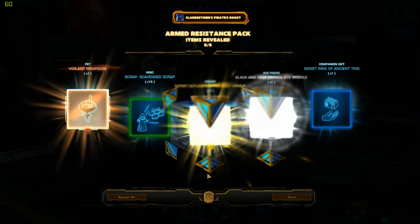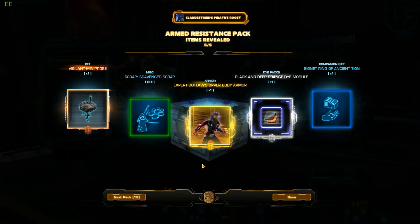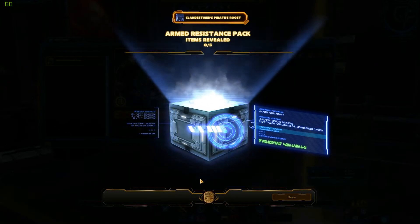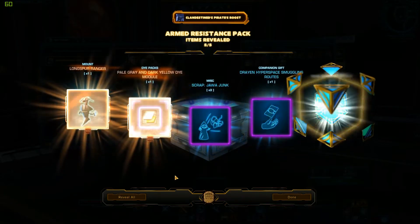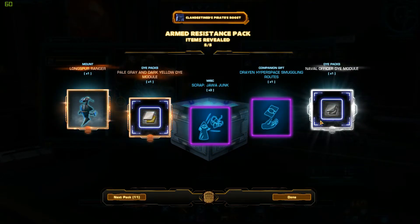Maybe put it in my new Manaan stronghold — which I have to decorate, by the way. I haven't put one decoration in there. This is the set that I really want to get out of here: the Expert Outlaw set. I got the upper body armor for that — that's pretty cool. Yeah, I really love this one. I'm gonna use that on my operative.